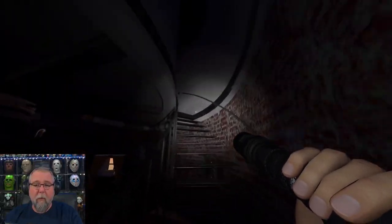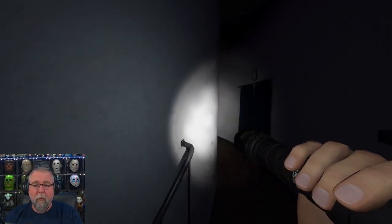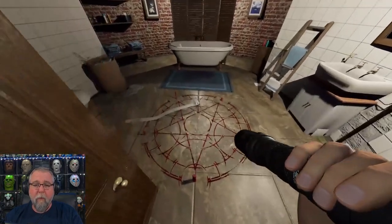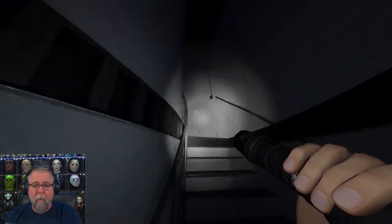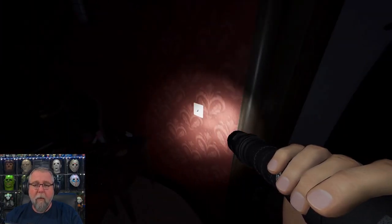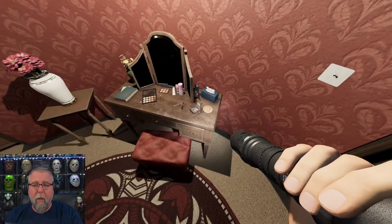Next level up, we start going into the rooms. First room is the bathroom — your lovely pentagram. Next room up is the bedroom, which has your lovely music box.